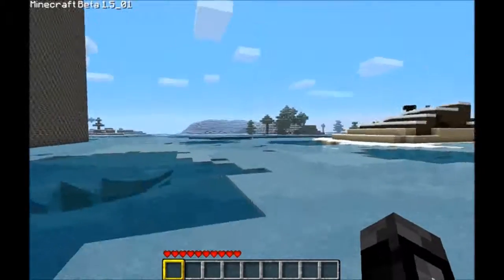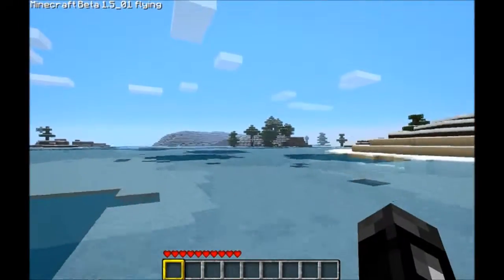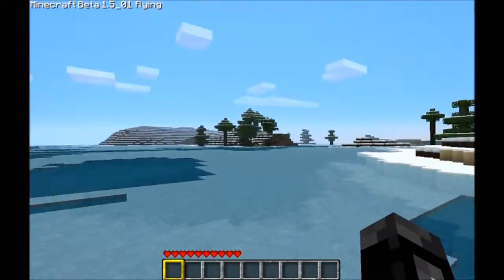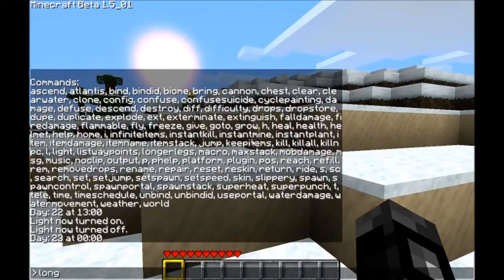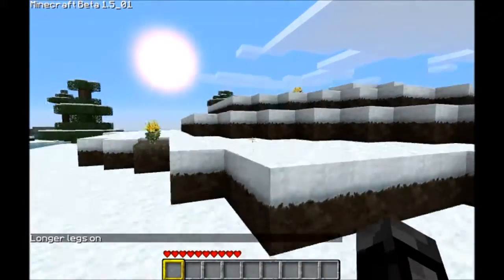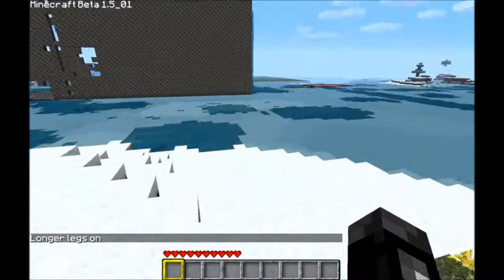'Longer legs' — what it does is it allows you to walk up one block instead of having to jump, like so — as if it was just half steps. Which is really cool.